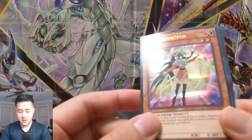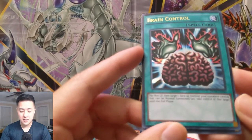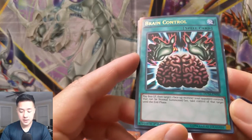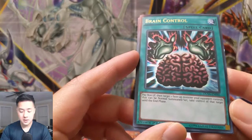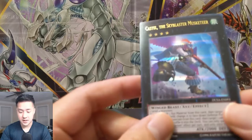White Veil — there's like a veil effect of some kind. Clear Effector, Brain Control — here's a classic card, pay 800 life points to take control of a face-up monster. And then Castel the Skyblaster Musketeer.